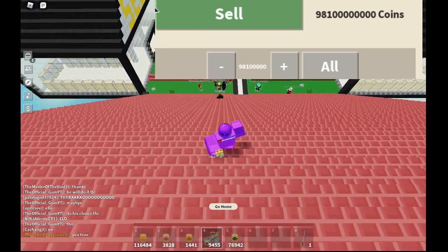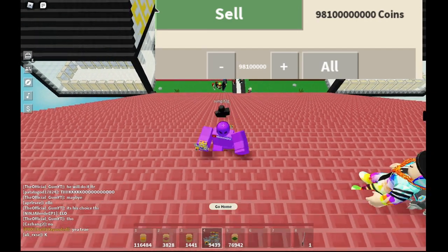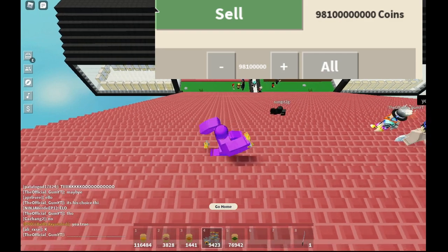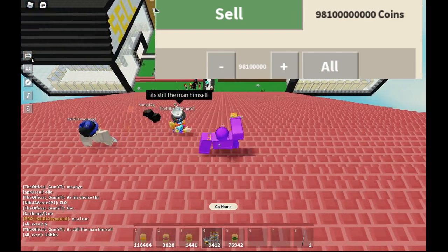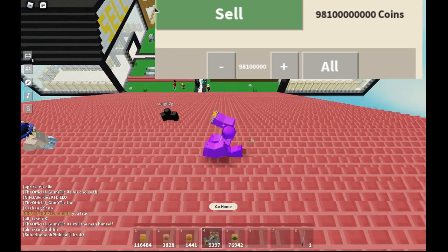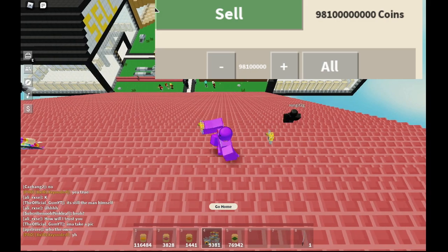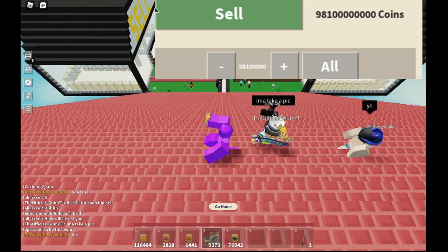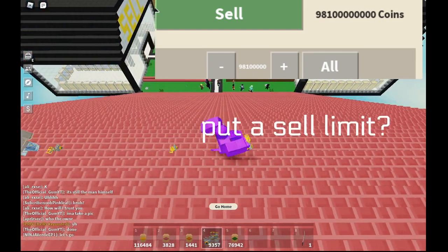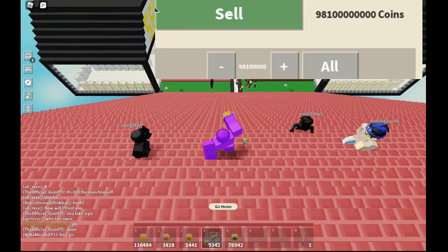I really want this to get patched, but I don't know if the devs are working on it. In this picture there are 98 million coin bags — that's 980 billion coins in just one click. This is just overpowered. They should put a sell limit of 1 million too, because if you have over 100 trillion coin bags and press 'all,' it will literally sell 100 trillion coin bags. They should probably put a limit on selling as well.